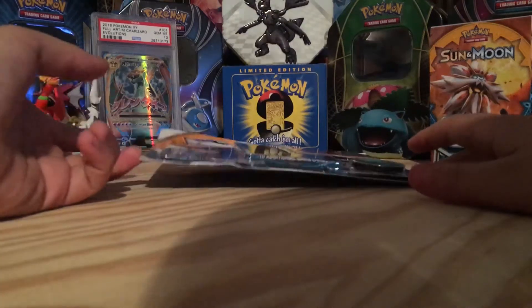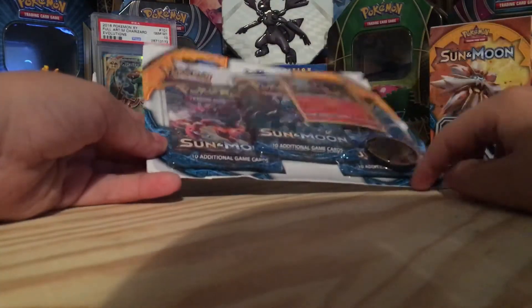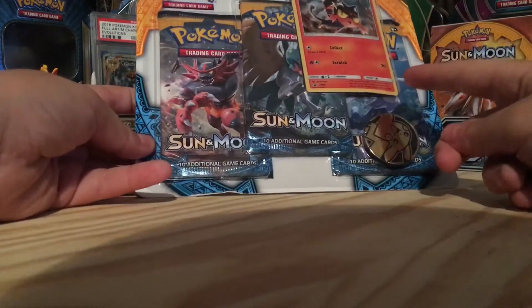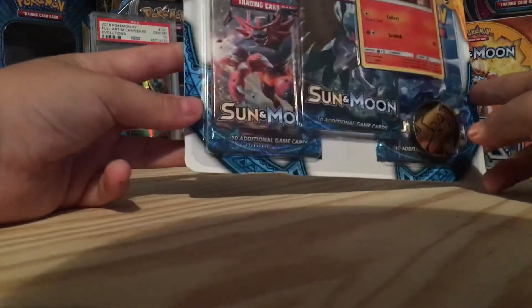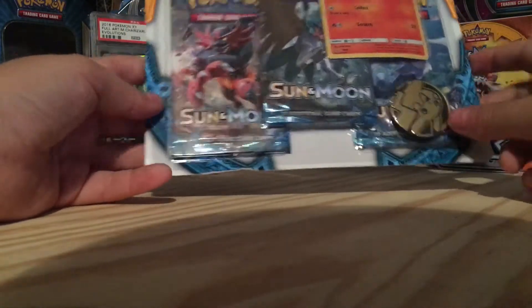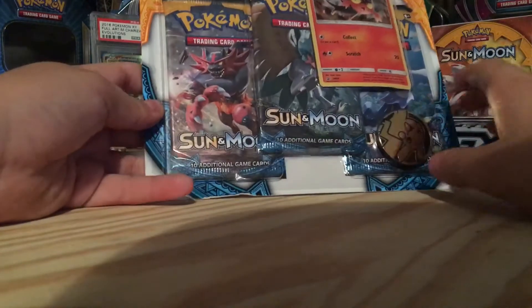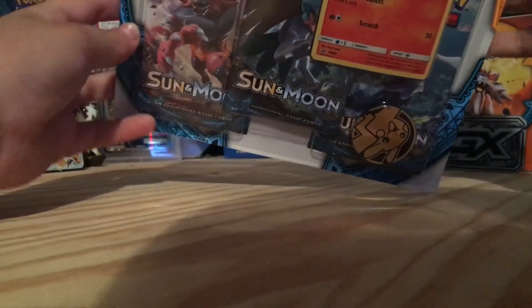It's JC Pokemon and today, like yesterday, I'm doing a Togemaru blister — just a little one. I don't have the promo but it's amazing. We got the starter trio right here as the pack art, and then we got the coin. Let's just open this.